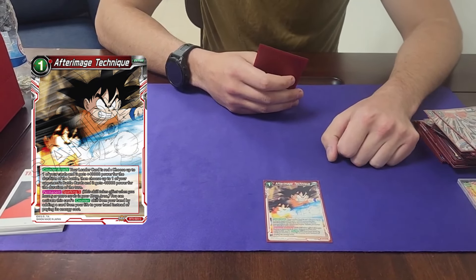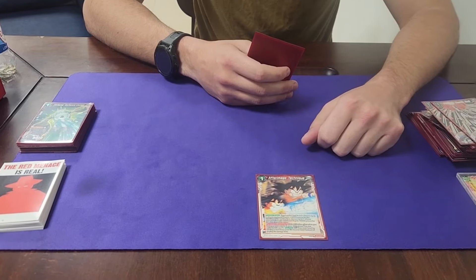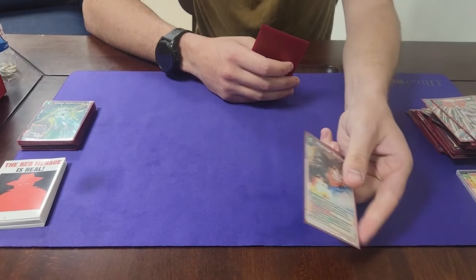Free sparking negate — run it as a one-off because in the early game you might need it. And if you're stuck at six life it can take you down to five life, which is useful because then you cannot be token negated.